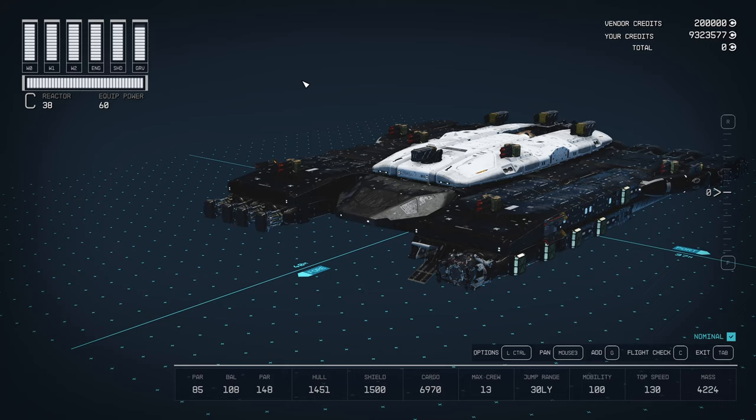In the shipbuilder before bonuses: hull of 1451, shield of 1500 — second best shield in the game — cargo 6970, which could actually be increased but that was enough. Max crew 13; I know you can only put nine on a ship, but I set up the weapons to allow me to get that 13, which I just thought was funny.